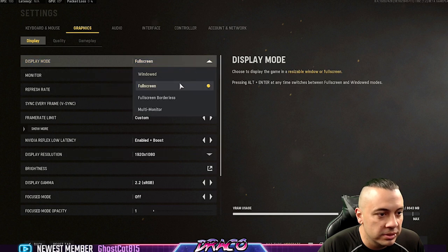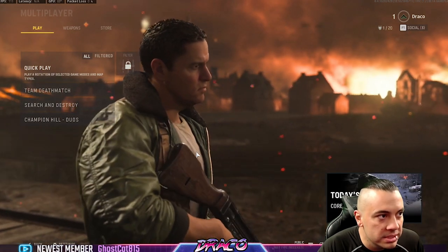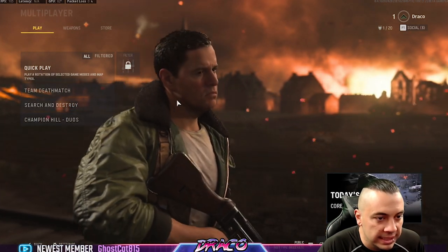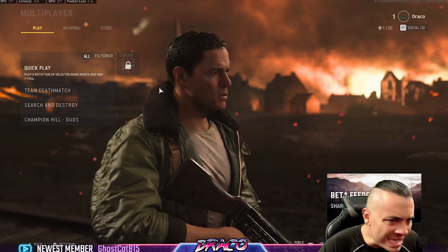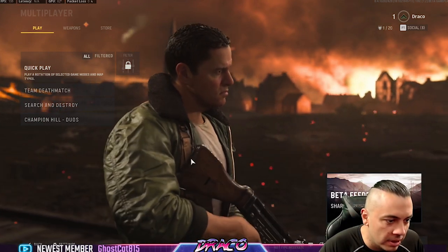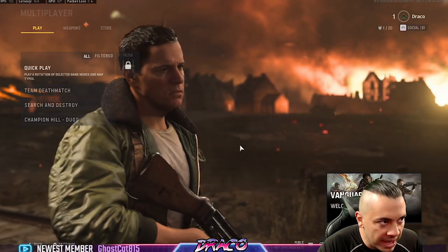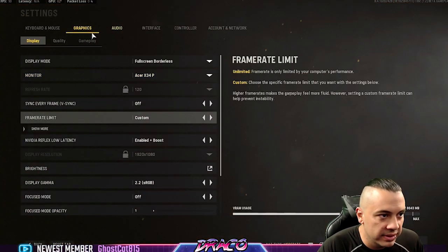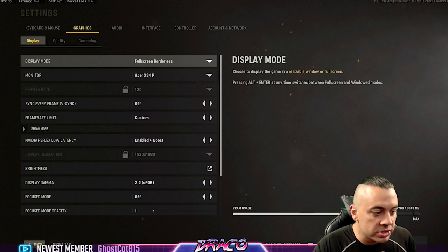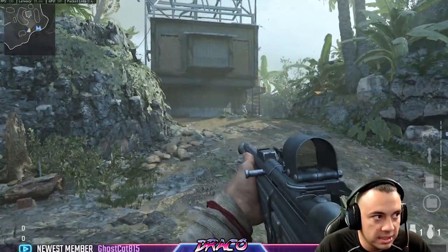I'm going to go back to display, go full screen borderless, and apply. Back in the menu here we're getting about 110 to 112 FPS, and that's because we still have a lot of things on high. It looks like the game might run off the Modern Warfare engine in my opinion — I can tell when I move the mouse it drops to 90 and things like that. I really had to turn everything down even a bit more. Let's try these settings now, do a test, and see where they get us. I am cranking out some frames on these settings.